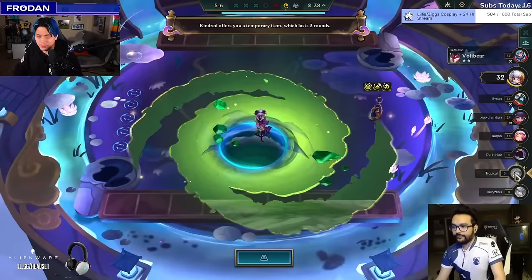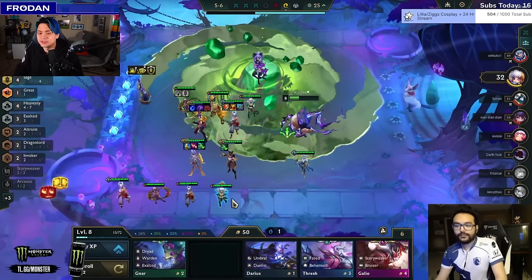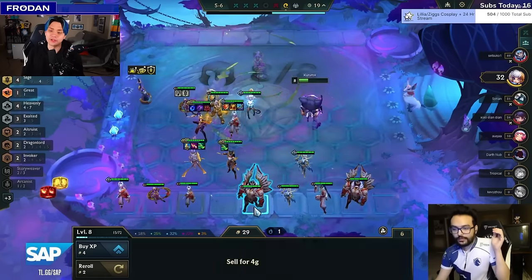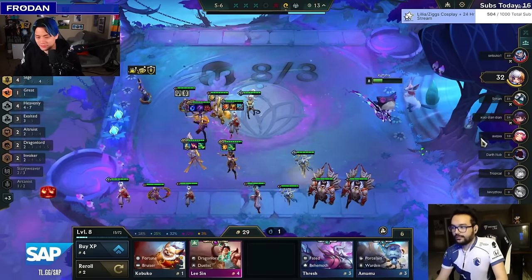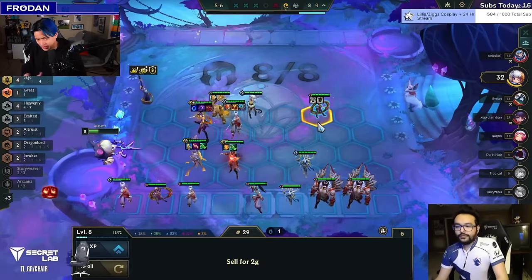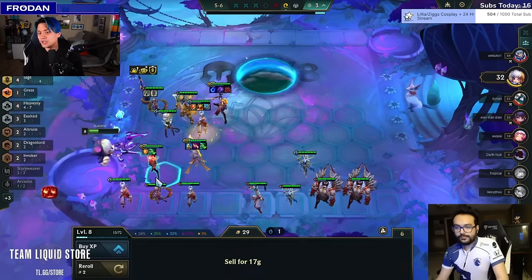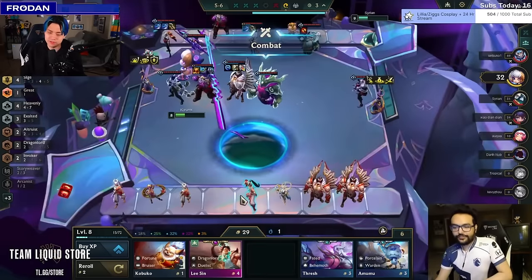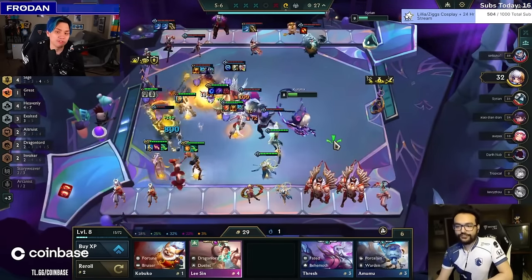The encounter arrives — Kindred offers a temporary item, probably for Zyra. Kermex wants to roll at level eight because he still wants to hit Diana 3. He recognized the frontline is a bit fraudulent, so going to nine wasn't going to be good enough. It's a lot of ebb and flow: overlevel to get a really good unit in, then roll at a slightly suboptimal level to get your three-star. He went to seven and hit Zyra 3. Now he went to eight and is trying to get Diana 3 — another adaptation of the game plan.